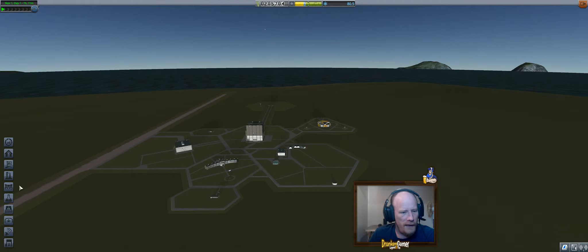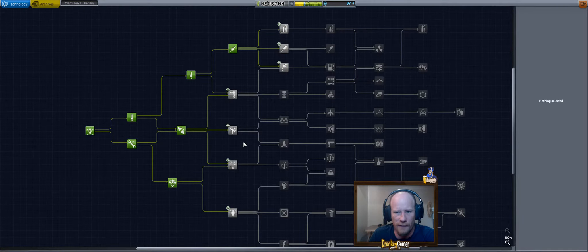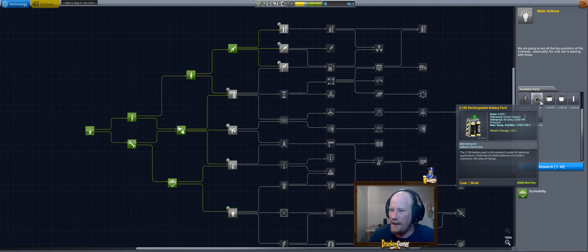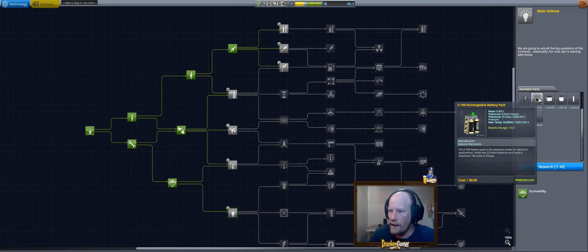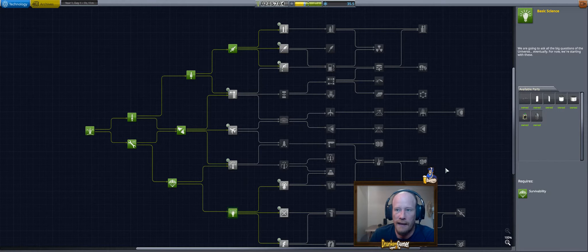If we go over and look at our science here, I'm going to grab this basic science for 45. It gives me some neat stuff, some more science-y stuff — good communications, batteries. My next one I always do is aviation because I build something called the Science Mobile, and I need advanced rocketry, aviation, and basic science to do this one.